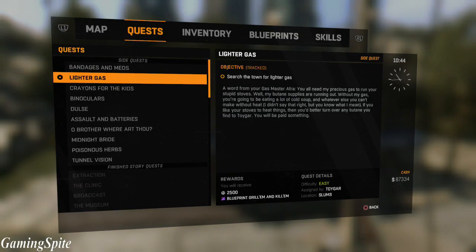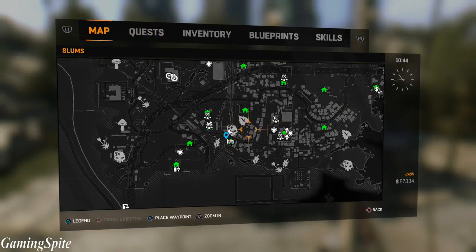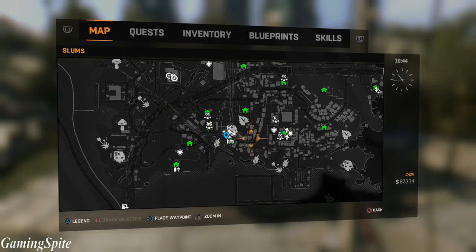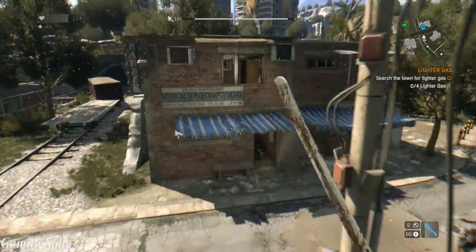Once you start the lighter gas side quest, simply go to the map area location shown in this video. Just enter the house, open up a cabinet, or go upstairs and look for the four lighter gas cans. Once you have all four, simply return back to the guy who gave you the quest in the tower, and he's going to give you the blueprint.